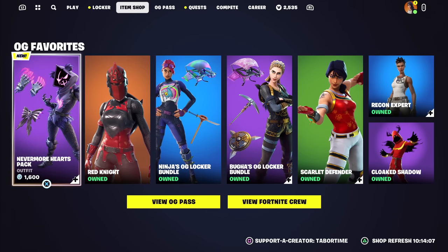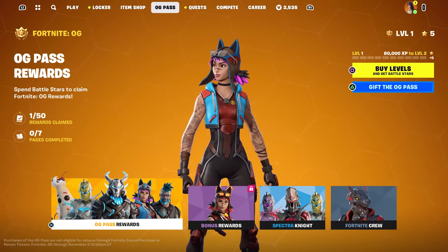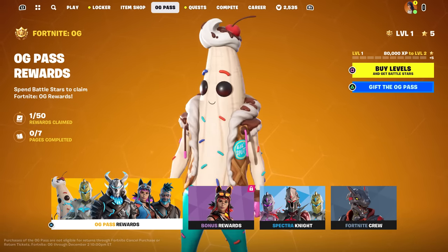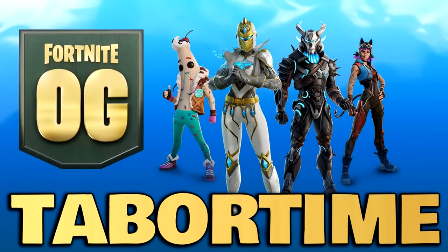I'll talk more about the item shop in my patch notes video. We've got the OG map back and I can't wait to play - let me know in the comments where you're dropping first. Despite being a smaller battle pass there's lots of customization, lots of styles for all four skins, and it's definitely worth 950 V-Bucks since you get a thousand back. Please use a support-a-creator code - mine is Taper Time. Enjoy the OG season!